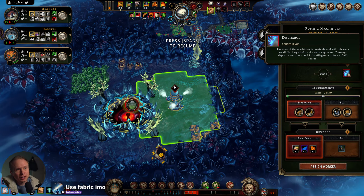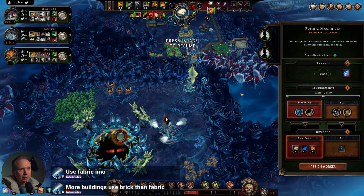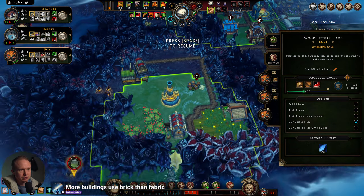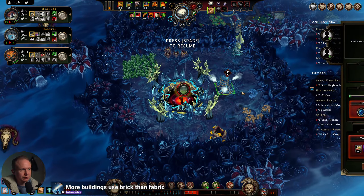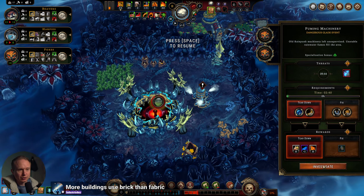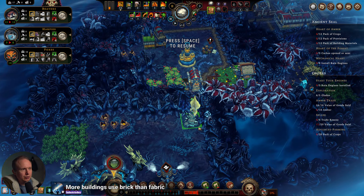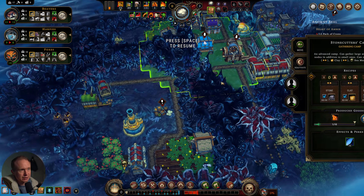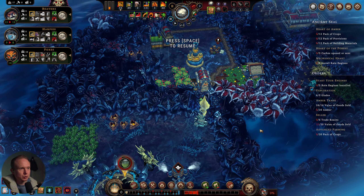It's unstable and will release a small discharge before the main explosion — but that's only if it fires off. We'll do that, and I'm going to pull two of you who are doing lumber stuff to come down here and get started on this. Now we also have a seam arrow deposit, which is exciting.